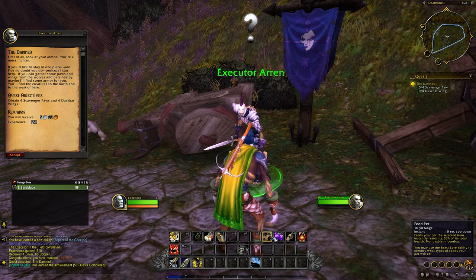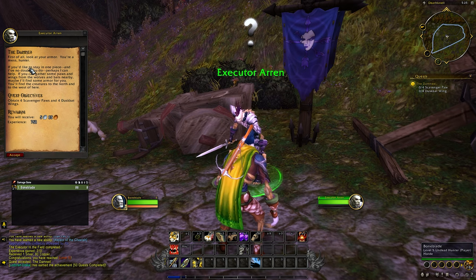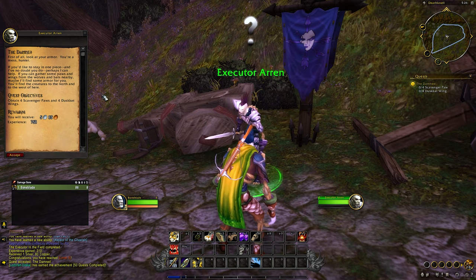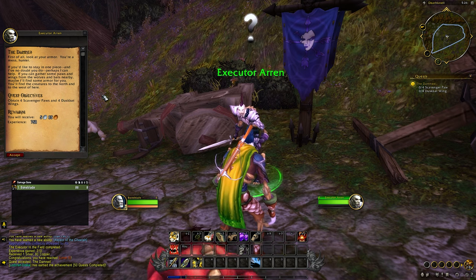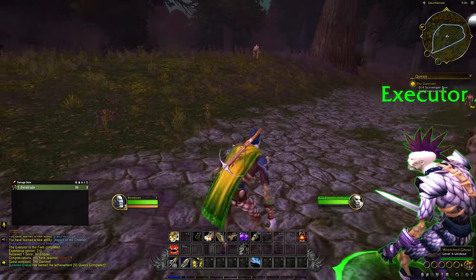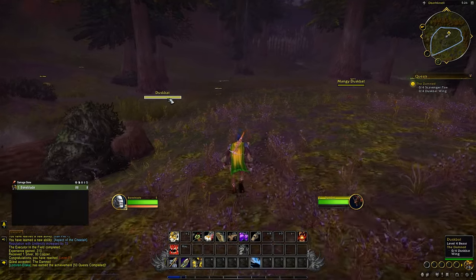Feeding your pet kind of just heals it — got it. We've also got Dismiss Pet, Call Pet, and that Beast Lore ability. Now, first of all — look at your armor, you're a mess, hunter. If you'd like to stay in one piece — and I've no doubt you do — perhaps I can help. If you can gather some paws and wings from the wolves and bats nearby, maybe I'll find some armor for you. You'll find the creatures to the north and to the west.